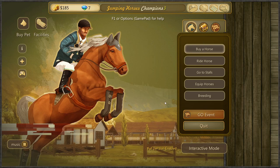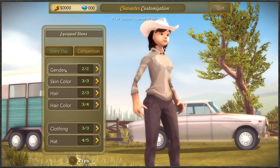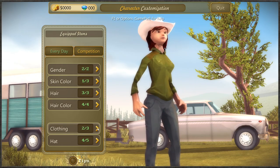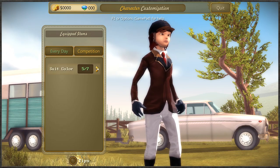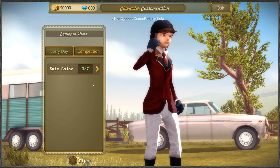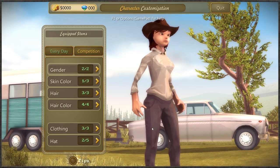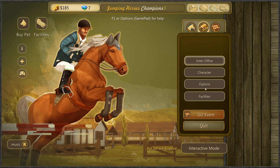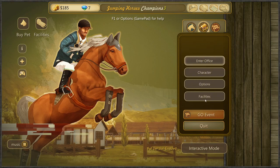I'd like to go back to the office. Let's go to character - you can change the gender of your character. I did change myself before but it didn't stick. My hair's just doing nothing right now. We can change things like your competition jackets as well. I don't know how you confirm it. Hopefully we are now her. Options is just standard options, and then we have facilities which I need to buy but can't afford.